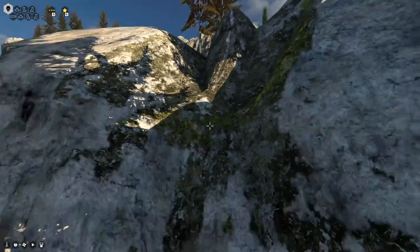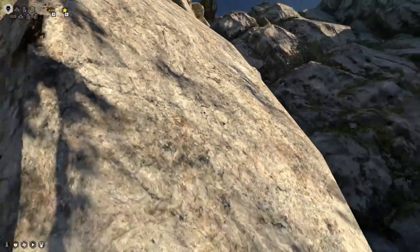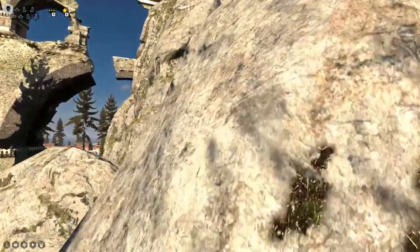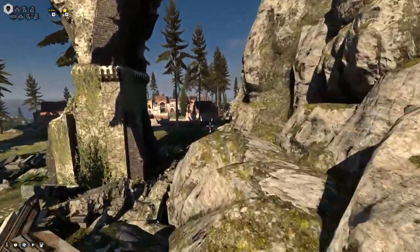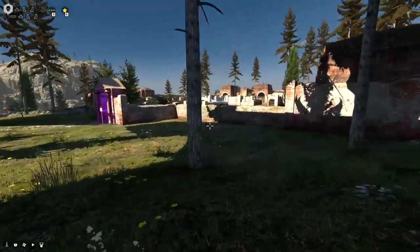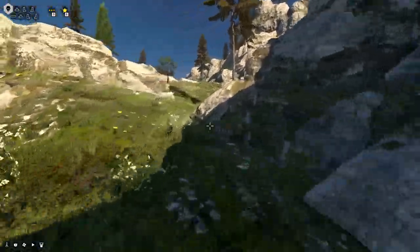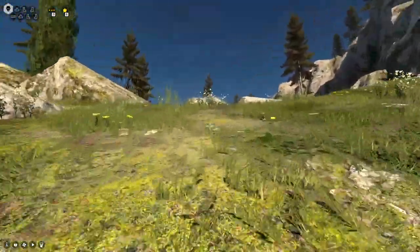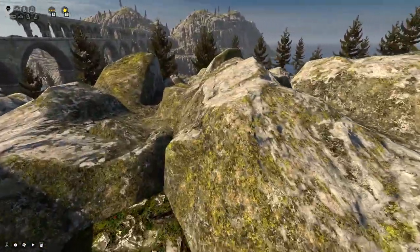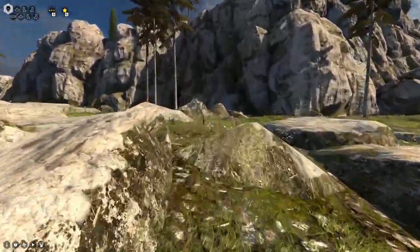Come on! I'm almost getting up there. Maybe not — that would have been fun. Now we're just all the way back down again. But there's a path up here as well, so now we're on the other side. This also goes up. There could be stuff just on these little cliff outcroppings — that's going to be very hard to find.